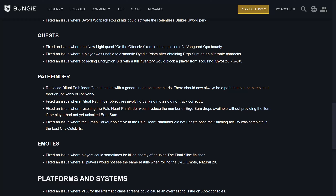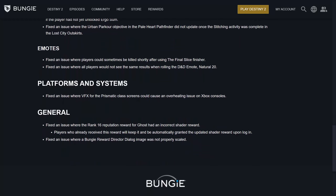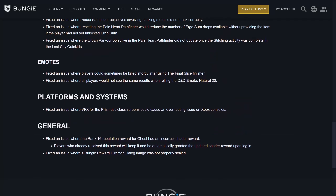For quests: Fixed an issue on the new light quest requiring completion of Vanguard Ops Bounty. Fixed an issue where players were unable to dismantle Dyadic Prism after obtaining Ergo Sum on an alternate character. Fixed an issue where collecting encryption bits with a full inventory would block a player from acquiring the Khvostov exotic. Pathfinder now replaces Ritual Pathfinder Gambit nodes with a general node on some cards — there should always be a path completable through PvE only or PvP only. Fixed an issue where Ritual Pathfinder objectives involving banking notes did not track correctly. Fixed an issue where resetting the Pale Heart Pathfinder reduced the number of Ergo Sum drops available without providing the item if the player had not yet unlocked Ergo Sum. Fixed the Urban Parkour objective in the Pale Heart Pathfinder not updating once the stitching activity was completed in the Lost City Outskirts. For emotes, fixed an issue where players could sometimes be killed shortly after using the Final Slice finisher, and fixed an issue where all players would not see the same result when rolling the DMD emote Nat 20. For performance, fixed an issue where VFX for Prismatic Class screens could cause an overheating issue on Xbox. And for general fixes, fixed the Rank 16 rep for the Ghost having an incorrect shader — players who already received the reward will keep it and be automatically granted the updated shader upon login. And that is everything in the hotfix notes for this update.